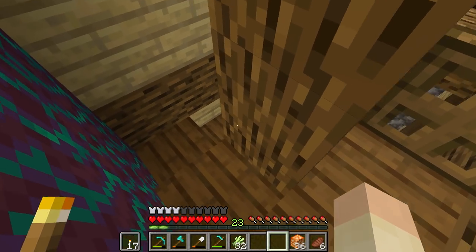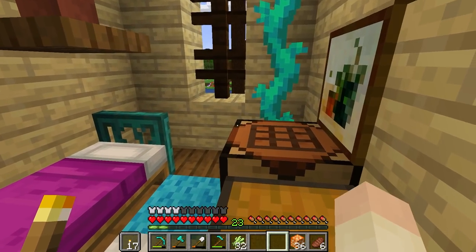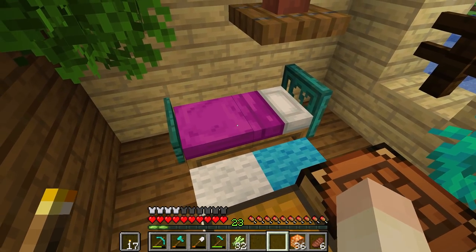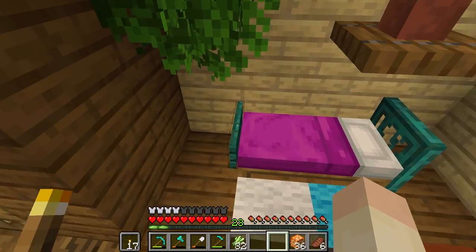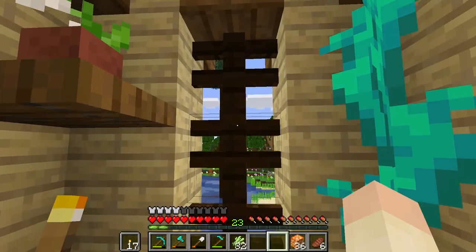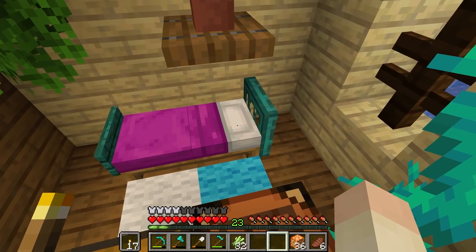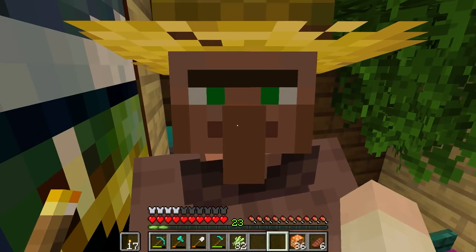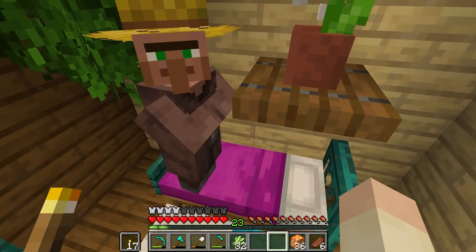Going upstairs on our fancy little spiral staircase — welcome to the farmer's room. The farmer does path to this bed, which was my main concern. Would he just end up wandering around looking for a bed? No, he finds where the bed is when it goes to nighttime, which is actually great. I like the little design we got here — the colors. Hey buddy, what are you doing up here? Is it turning nighttime? It isn't — what are you doing up here?